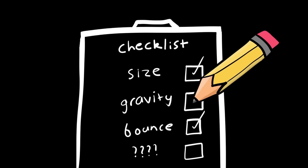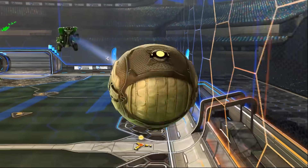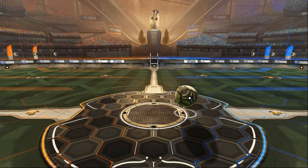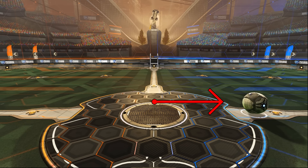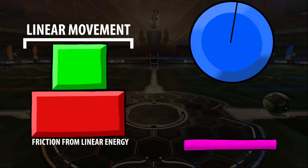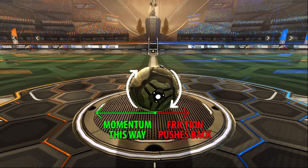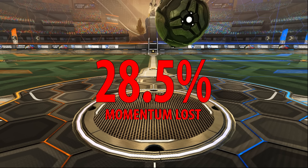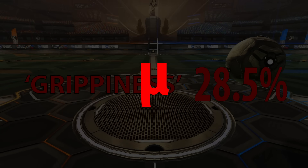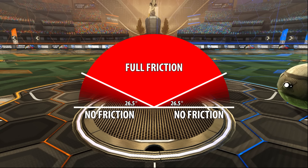So far we have found the radius, the gravity, and the bounciness of the ball — but there is still one thing missing. It turns out balls spin, and when they bounce with spin, something interesting happens. Despite having no horizontal momentum, the ball still rolled away due to friction. Friction works against relative movement between surfaces, from both linear movement and spin. After the initial bounce, the ball lost 28.5% of its total momentum. This value is our coefficient of friction — or grippiness — and Rocket League reduces friction applied when the ball comes in at a shallow angle.